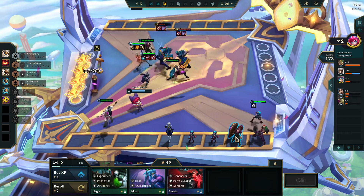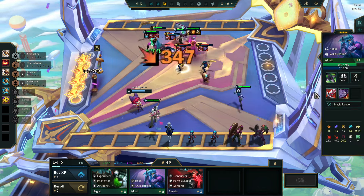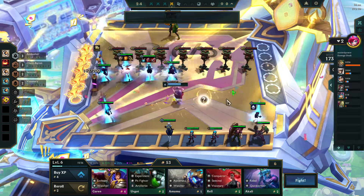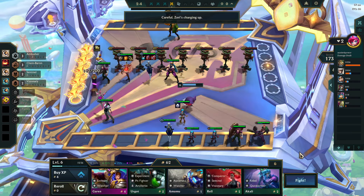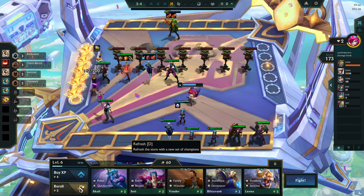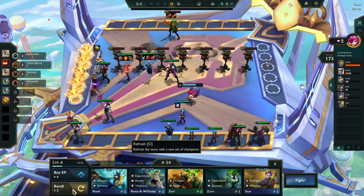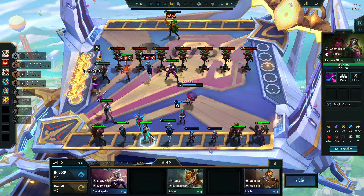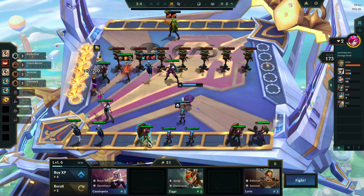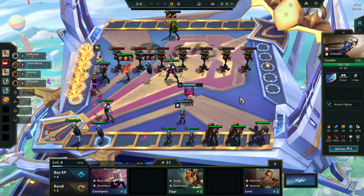Oh no, it's the Assassins again with the stupid trenchcoat. We're not hitting. I couldn't make Camille 3 right now, but Smeech seems to be more OP though. I said we just slow roll it.